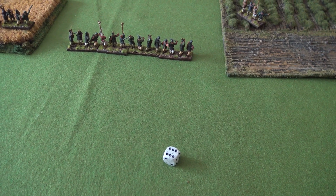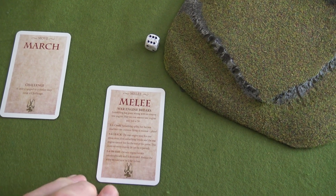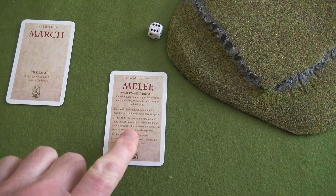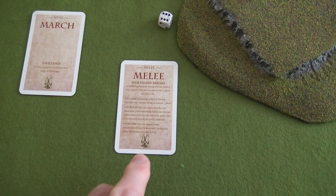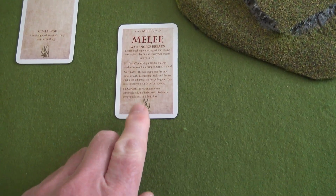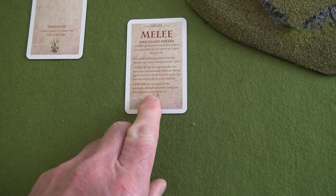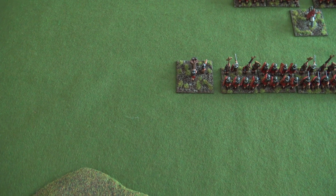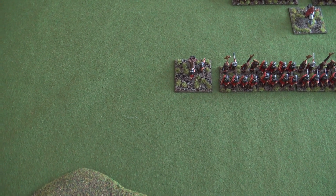Here's another example: the barbarians have played this card for a special event available only to barbarians - to see whether a Roman war engine breaks. The barbarians rolled a six, which means the war engine breaks catastrophically and is destroyed. The Roman army morale is reduced by a further two for its loss, so that comes off the table entirely. Roman army morale is now down to 13, versus a barbarian army morale of 11 - it's beginning to even up.